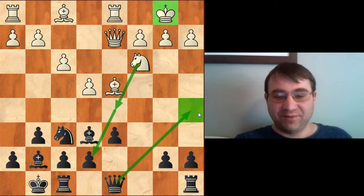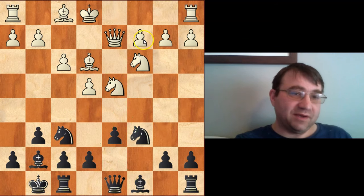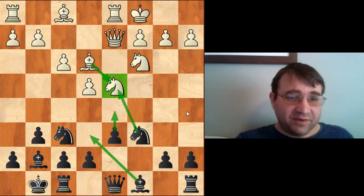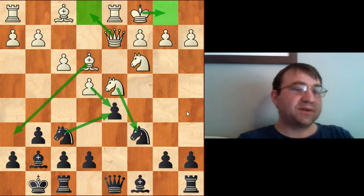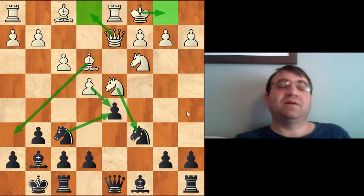Engines have confirmed this. When you lose a whole tempo in a position where both sides are playing for mate, you end up getting mated one move before your opponent does. So we don't play knight d4 anymore. Every top player — when you see Magnus or Nakamura play this with black — is going to be playing pawn to d5, pretty much exclusively these days against castles queenside.